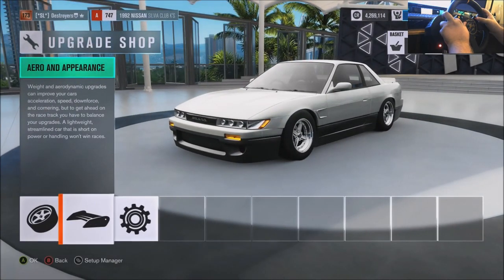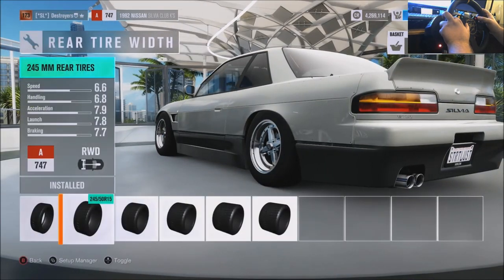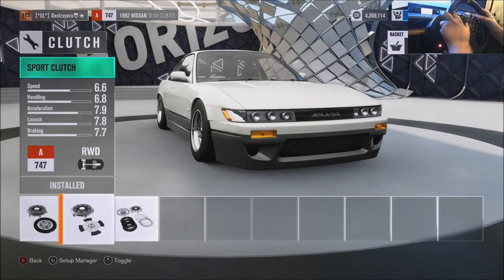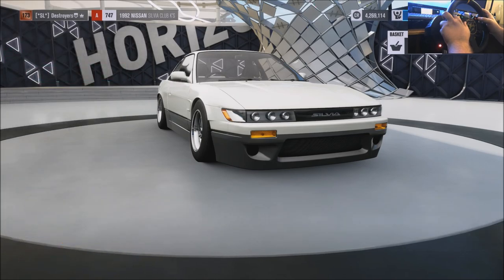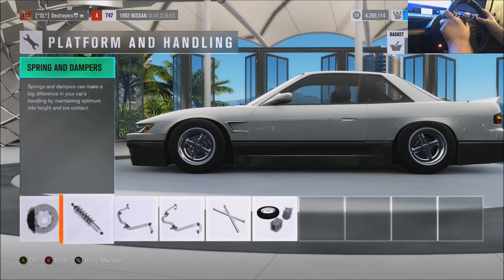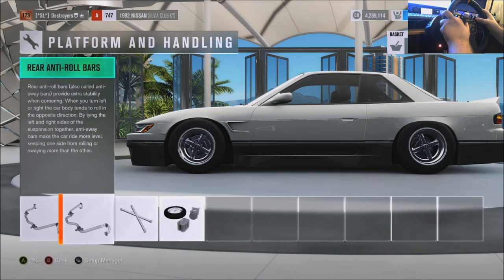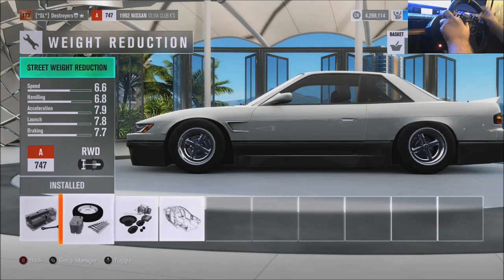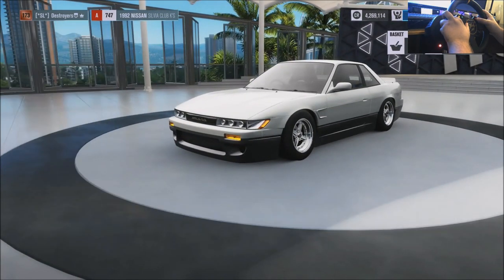It's got an SR in here, rear-wheel drive of course. I think I'm on street tires — yep, street tires — 235s in the front, 245s in the rear, stock rim size. For the drivetrain it's a sport clutch, sport transmission, street driveline, and a sport diff. For the platform and handling we have street brakes, rally suspension — as you guys would sure guess — stock roll bars front and rear, street chassis, and street weight reduction.